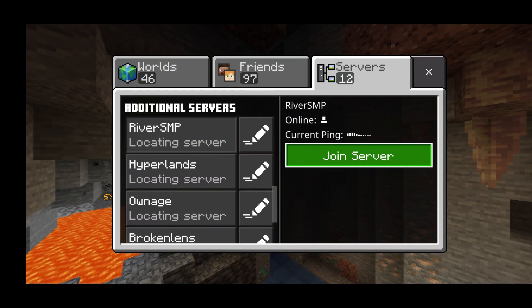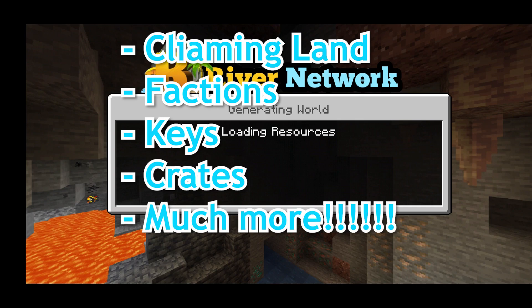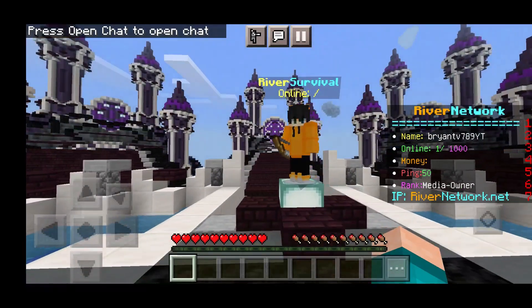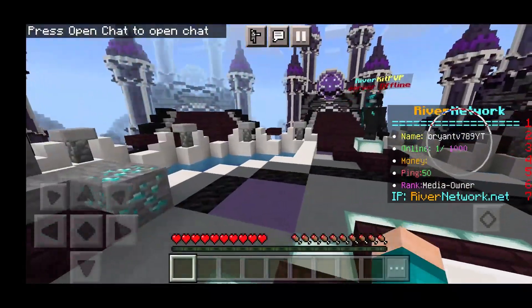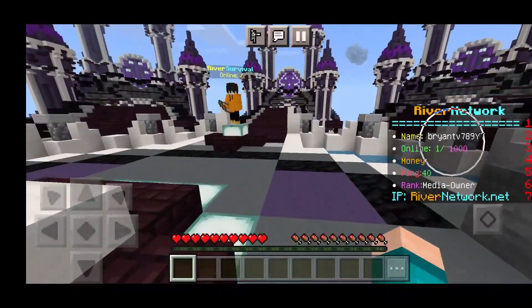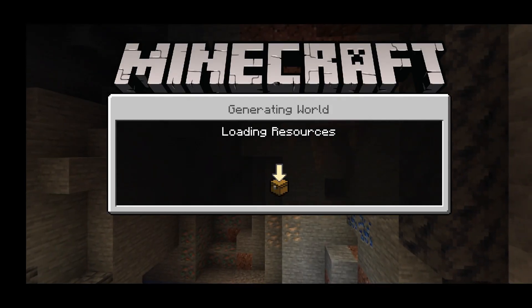This server comes with a plethora of different features including claiming, factions, keys, crates, and much more. When you join, you're greeted by an impressive lobby with custom NPCs. There's River Skyblock, River Survival, River Prisons, and River Kit PvP. Currently only River Survival is up, but the others will open eventually — and River Survival is the most popular one.